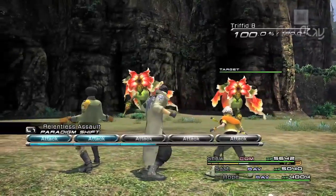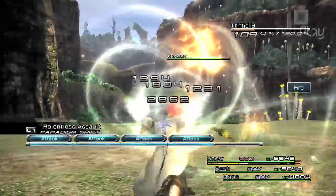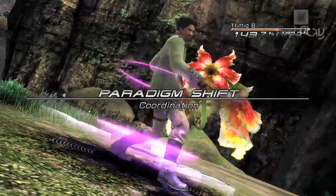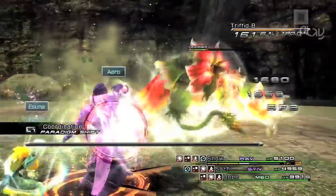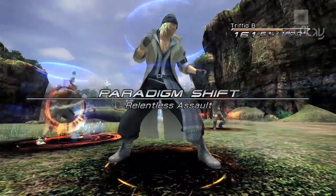Next, a more advanced trick. The timing of actions in FF13 is governed by the ATB bar. If you shift paradigms as soon as you've completed your last set of actions, the entire team will immediately get a full ATB bar, meaning they're instantly ready to start bringing the hurt. Watch an expert player battling and they'll rhythmically shift paradigms after every couple of turns to crank up the pressure.